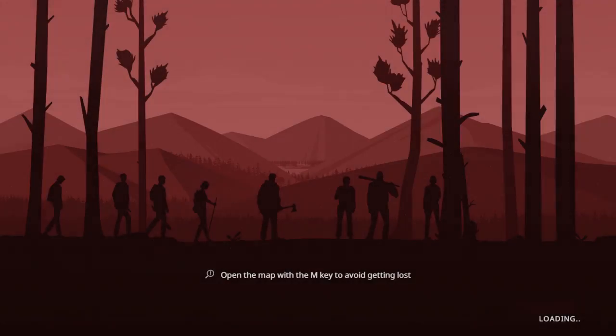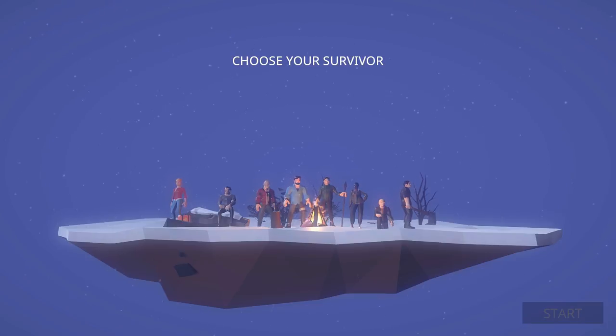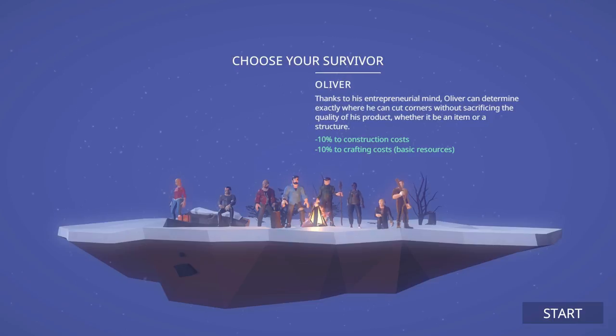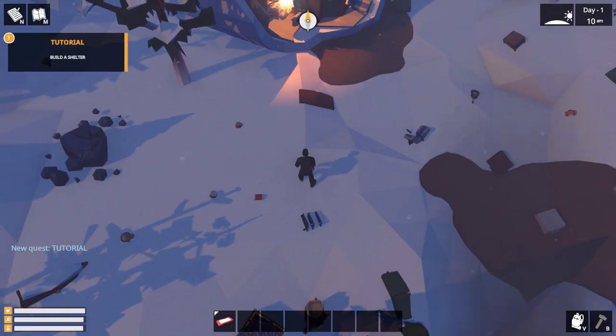I'm here to give you guys a survival guide on how to survive this game. I took Mr. William first because I like the way he looked, but I'm going to go with the character that not a lot of people choose — this guy is Tempest: minus 10% construction costs and minus 10% crafting costs. It might make the game a bit more difficult or a bit more easy, I don't know, but here we go.